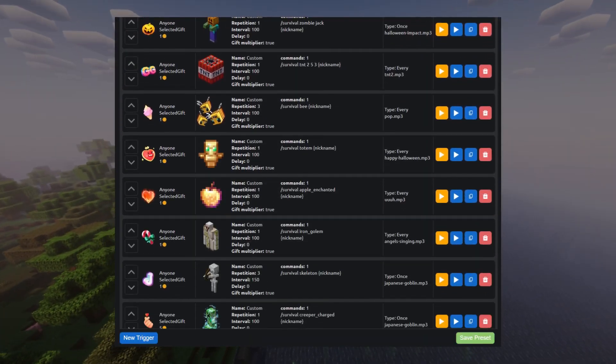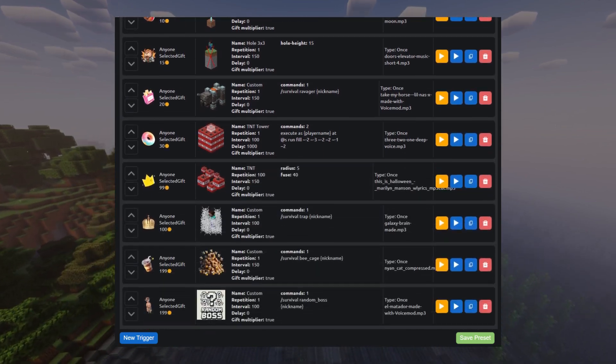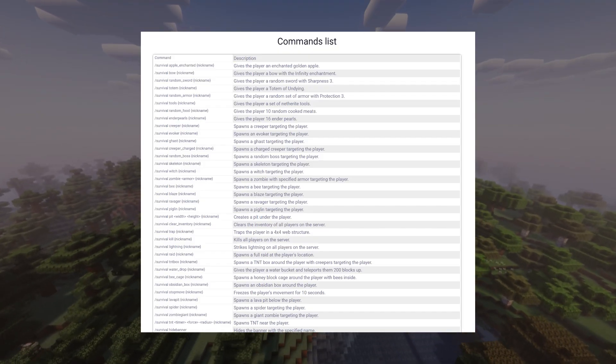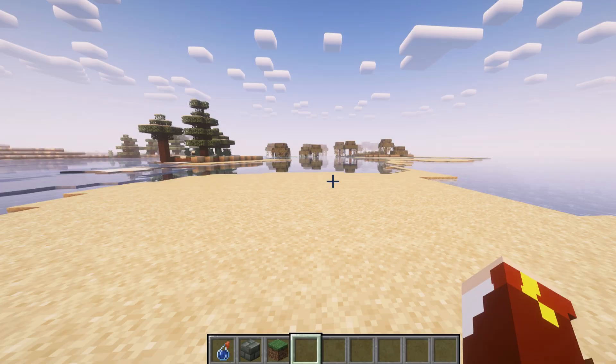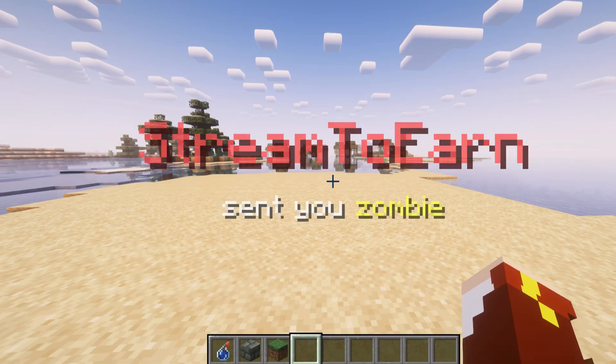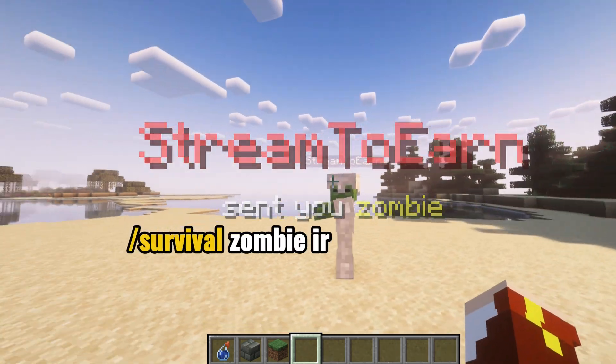Stream2Earn offers a solution. We've created a survival plugin that simplifies these commands. It includes over 40 different commands presented on a single page. Here's an example of summoning a zombie in iron armor with the donor's name: Survival Zombie Iron Nickname.